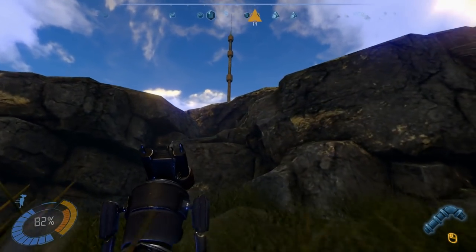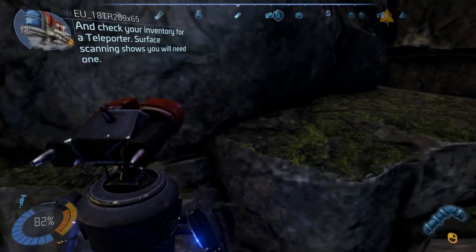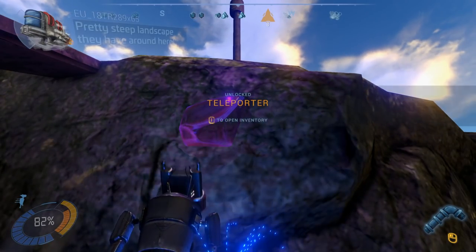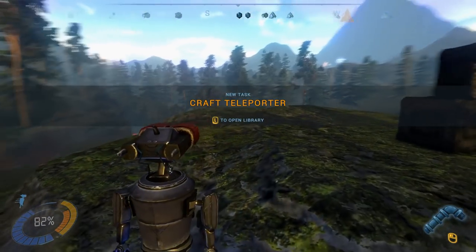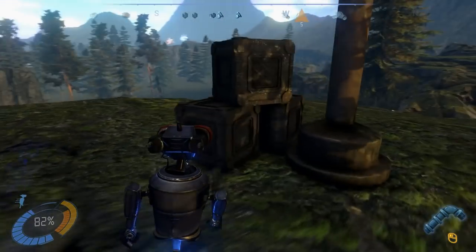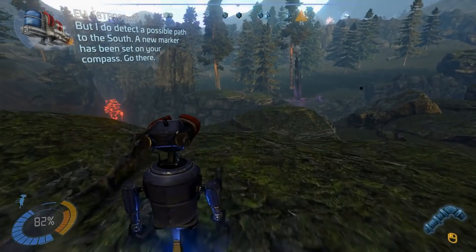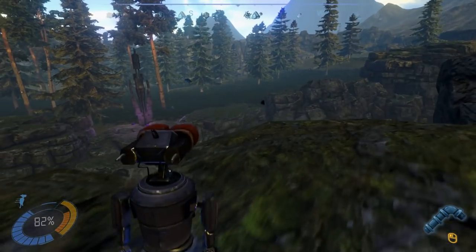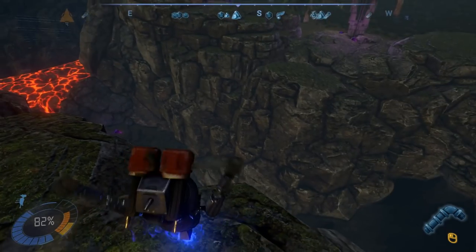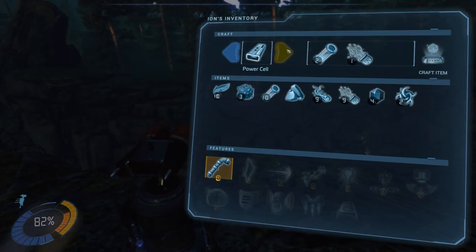Up here he wants me to try and use this radio tower I guess, so we're going to use the thrusters. Whoa, don't fall. Check your inventory for a teleporter — surface scanning shows that you will need one. You could have told me that before I started climbing this. Pretty steep landscape they have around here. I do detect a possible path to the south — a new marker has been set on your compass. That canyon is too deep — no chance to cross it without a teleporter. You better build one. So I've got to build a teleporter now to get across this canyon.